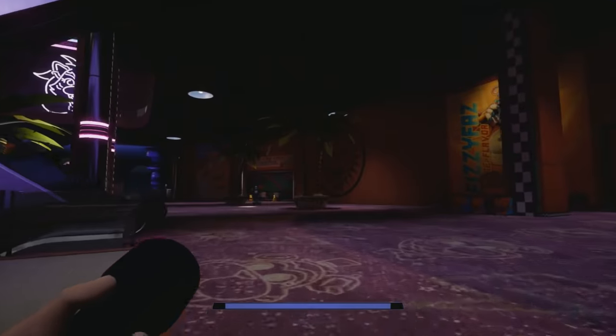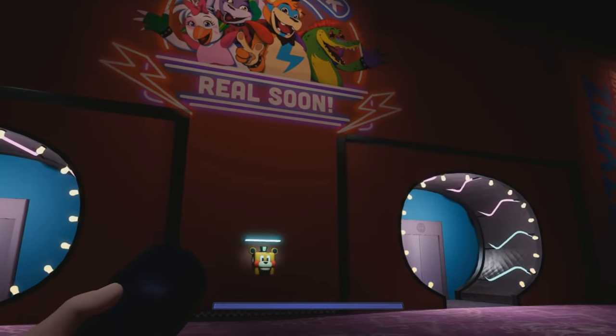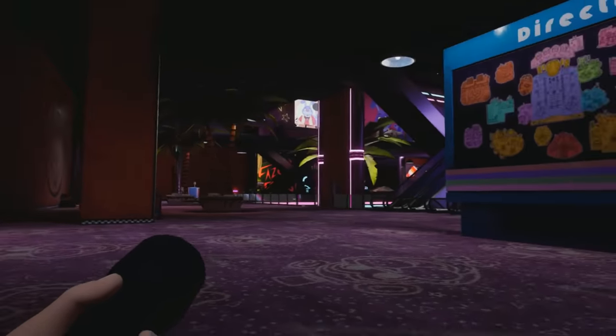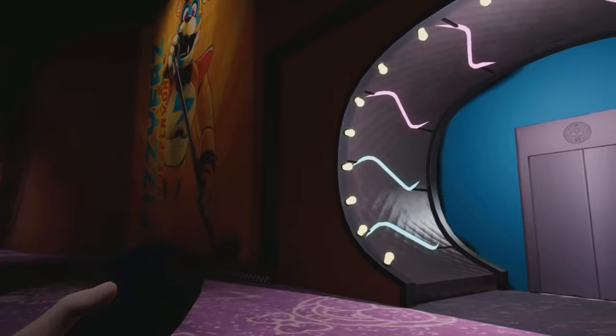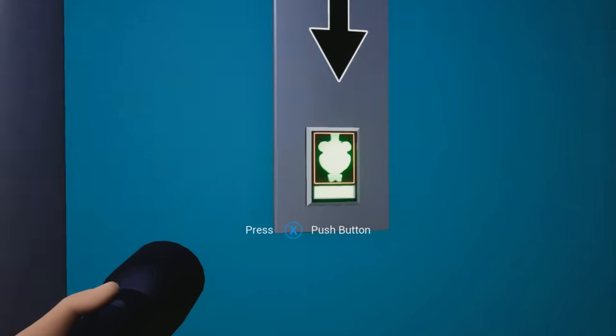First things first, I'm going to be showing you where it's exactly located at from the atrium here, just because I know it can be kind of confusing sometimes finding your way around in this game. We just have to head to the Superstar Daycare — that's where the Fazbear Theater is located at. So let's go ahead and ride this elevator right here to get there.